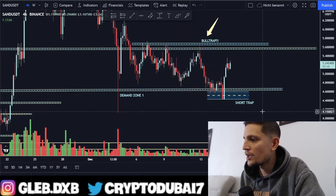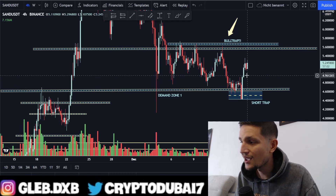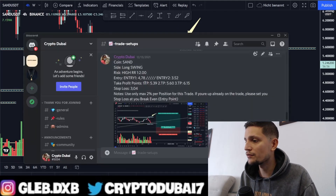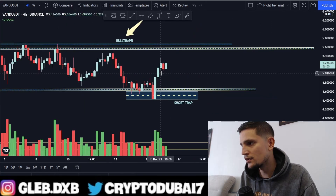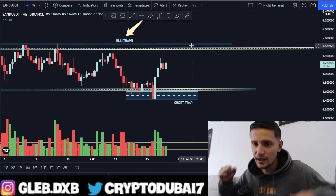That's why I only took a 50% long position around $4.78, because I was planning to make a long swing trade on Sandbox. My first take profit target will be reached around $5.39. It's nearly reached right here in this candle. Maybe we'll have to wait another couple of hours until my first take profit target is reached.